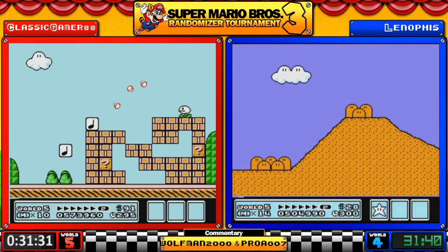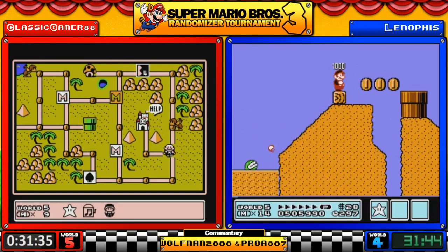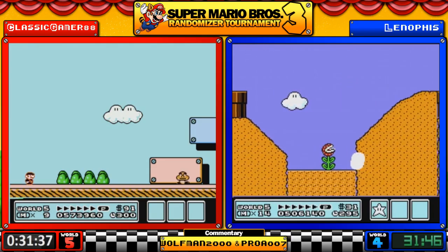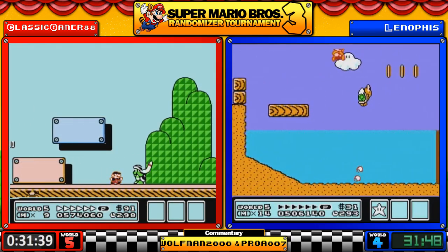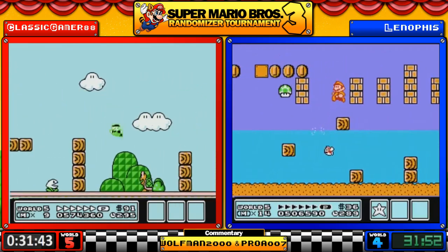It's got a fire nipper piranha — maybe we shouldn't be so thankful. Leno is taking the long way and encounters 2-2 at 2-1 two.